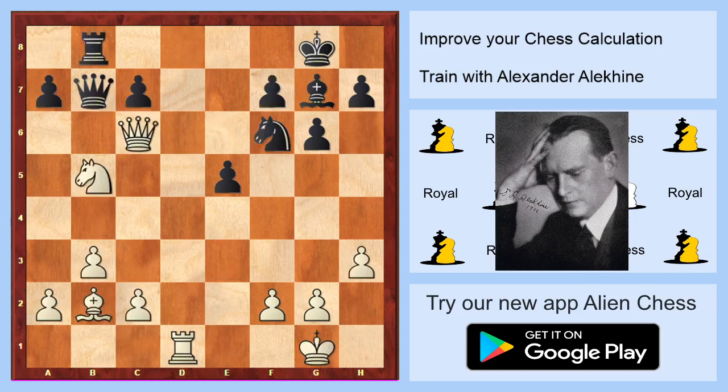White on move — what do you think white will play? Maybe stop this video for a while and try to think of the best move. The first move is check on d8, because if black will take on d8 he will lose the b7 queen. For this reason, it's only one move — to go to f8.